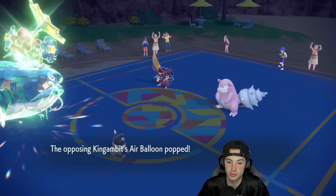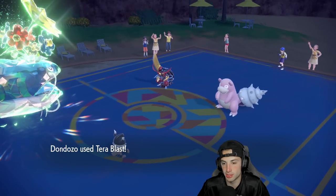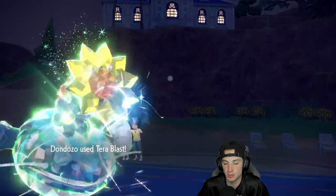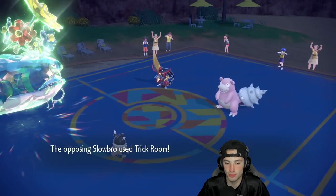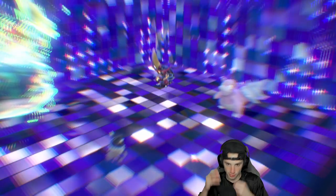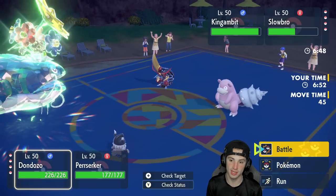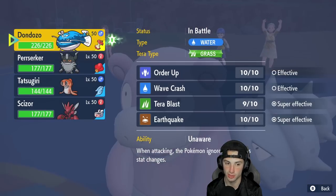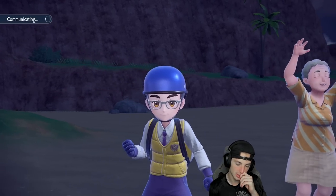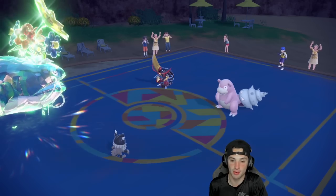I could see a Trick Room from Slowbro coming. I really like our Tera type here — going into Grass Tera. I was going to flinch King Gambit and knock off the Air Balloon. Tera Blast now flies into Slowbro — not going to KO but should do a nice chunk, about a little over half. King Gambit gets flinched, Slowbro pops Trick Room. Now would be the point to EQ and hard swap Berserker into Tatsugiri, getting all those boosts. He might go after my Berserker with King Gambit, so I'll save Berserker for Scizor — they're really lovely together.